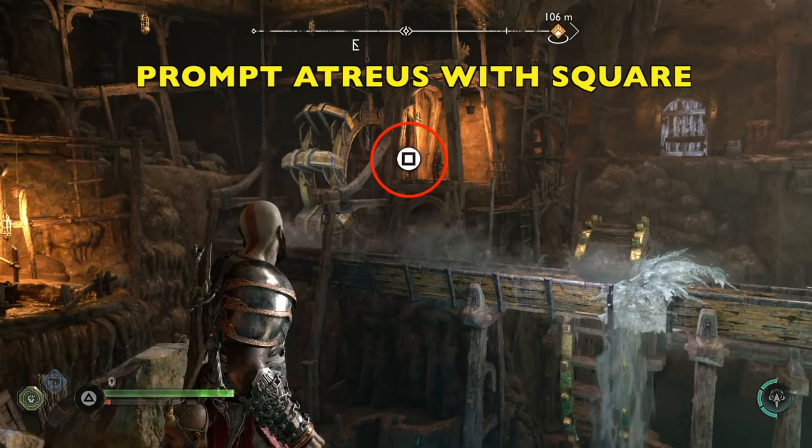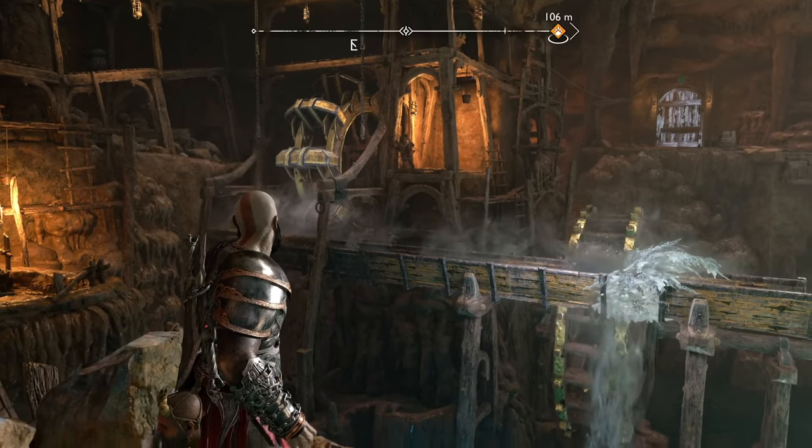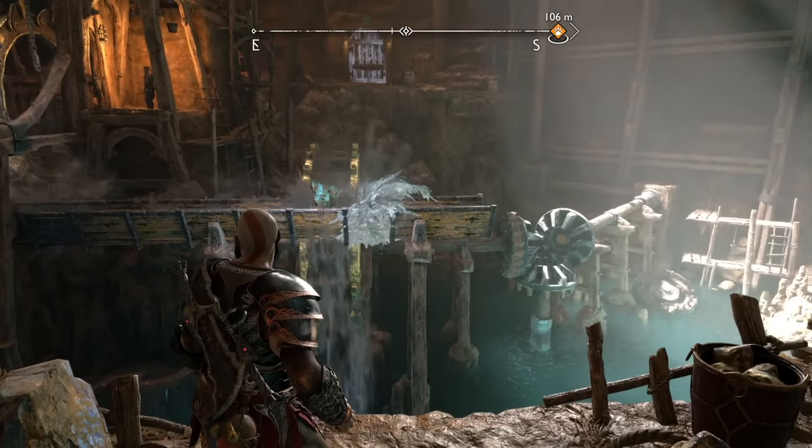Now, look over at Atreus. We're going to use square, and he's going to drop those rocks. There are three rocks — we wait until all three collect together, and they form another dam.